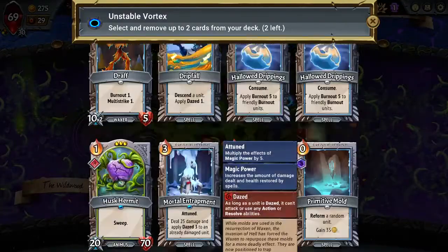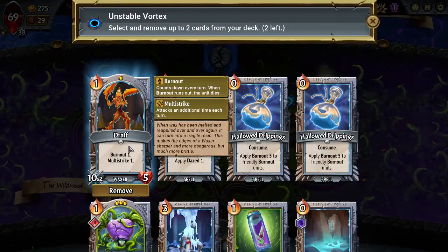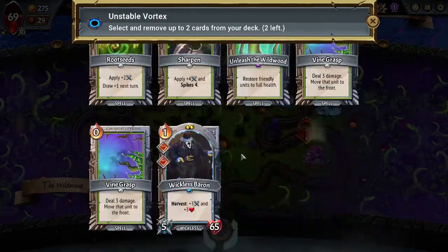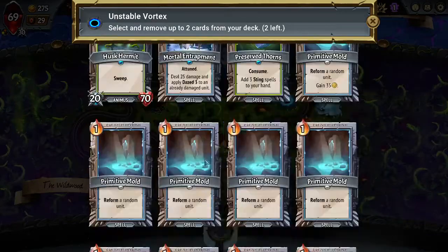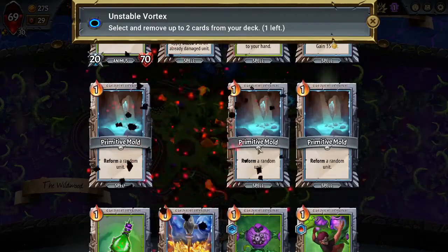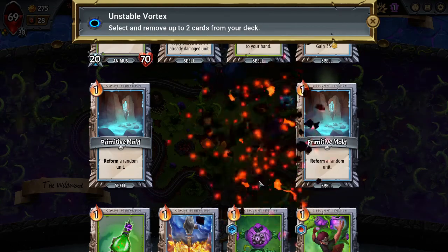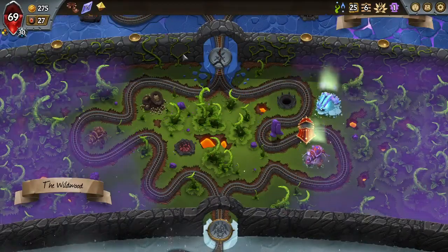We probably just get rid of that, right? And until then I'll just remove some of these extra Primitive Molds. I can see the draft may be helping here and there. I do have this Resin Block specifically for the draft.